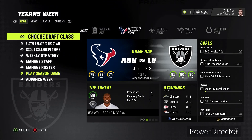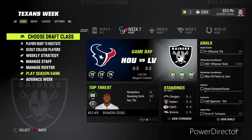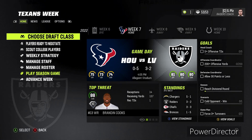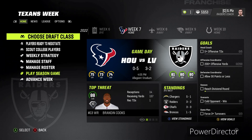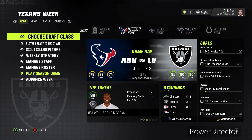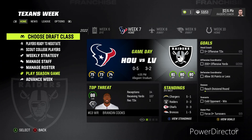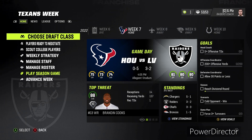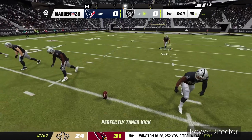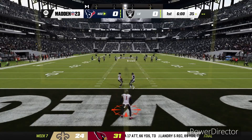Welcome back, it's your boy iSmoke. This is episode six of the Las Vegas Raiders gameplay franchise. We're facing the Houston Texans this episode. If you missed episode five, link is in the description — that was against the Kansas City Chiefs. Our record is three and two, we're second in the AFC West with the Chargers at five and one. I feel like we'll get a win here, but you never know. Make sure you leave a like and subscribe.